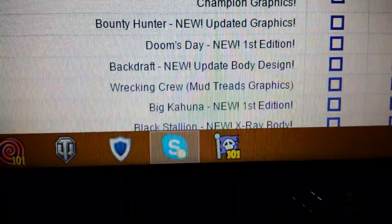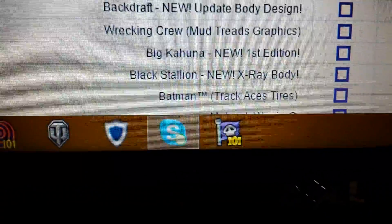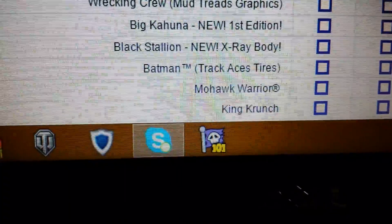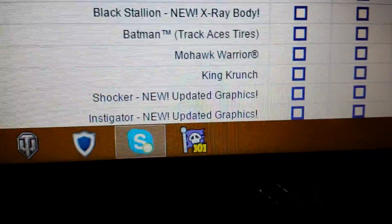Backdraft — oh, that's going to look cool. Wrecking Crew with Mud Tires again. Big Kahuna — yes! Black Stallion, X-Ray. Darn, I want it to be original so I can get it. Batman with TrackAce Tires again. A regular Mohawk Warrior, looks like. King Crunch coming back.